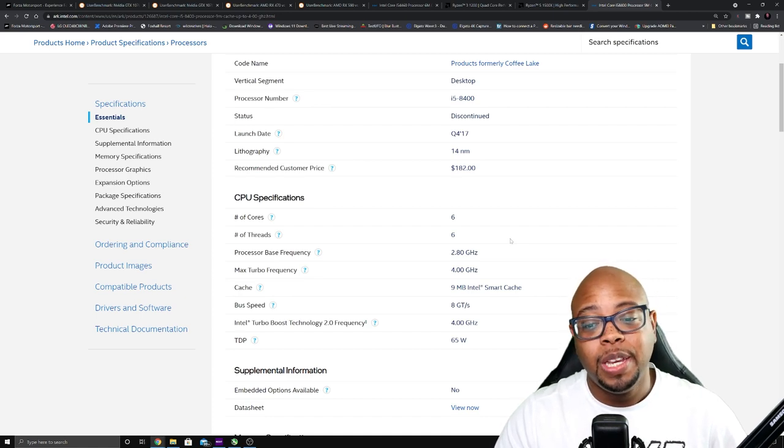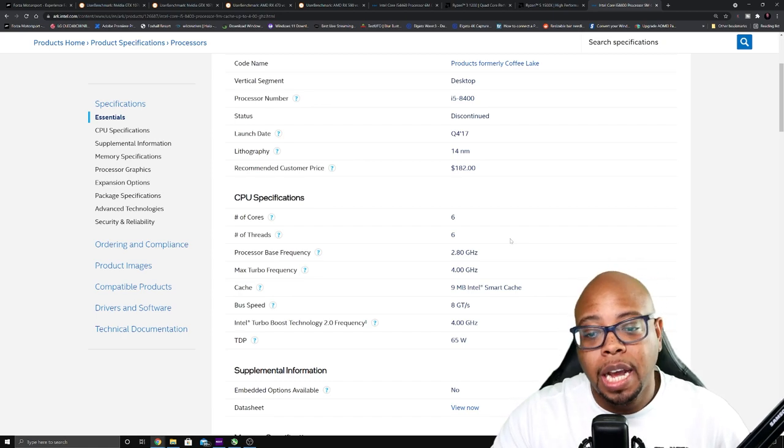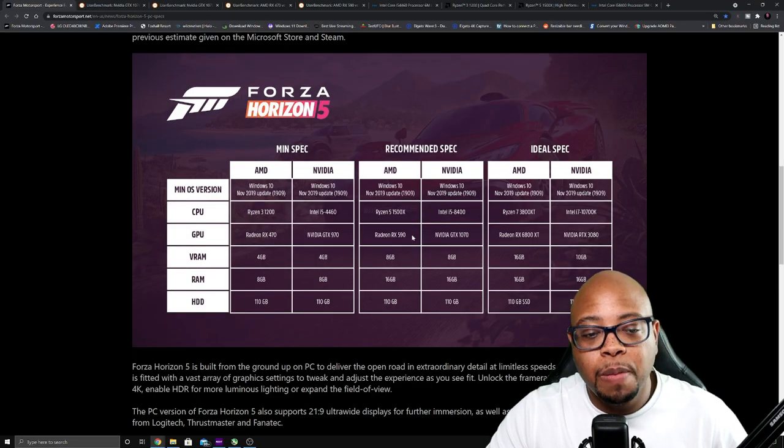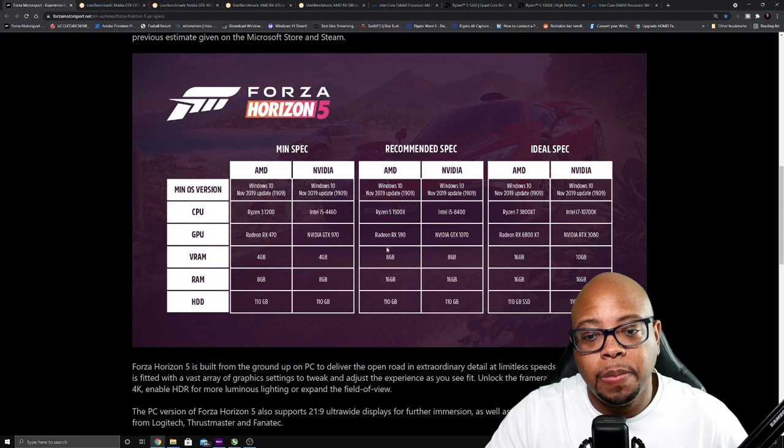If you have to game on lower-end hardware, having an i5 8400 is actually pretty good — you could definitely get better performance out of it than you would on the Ryzen 5 1500x for AMD. So what about the actual GPU requirements? We have RX 590 and GTX 1070.